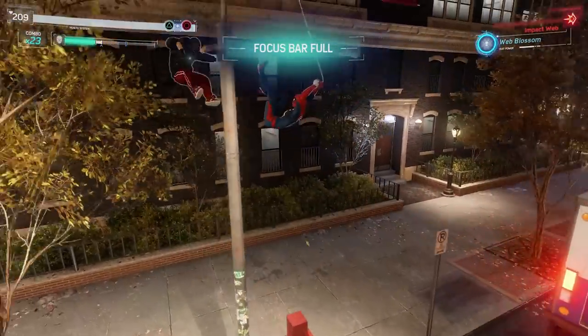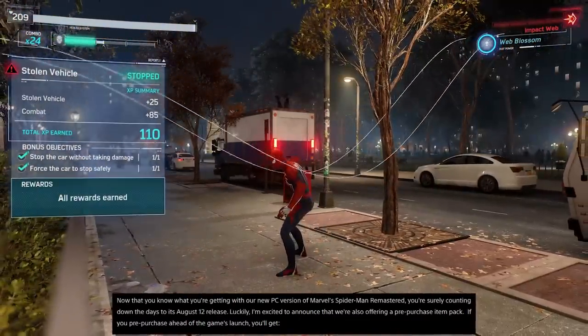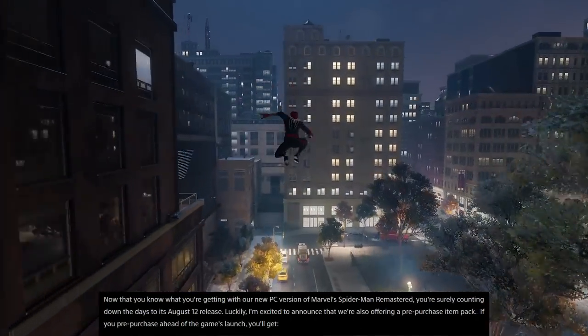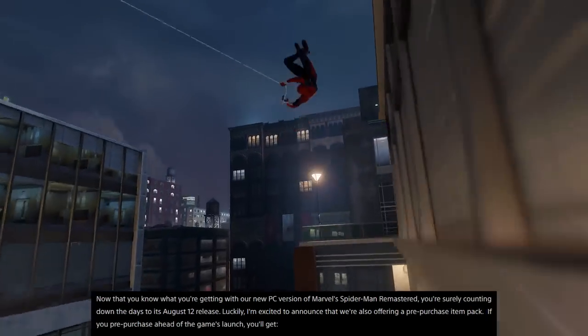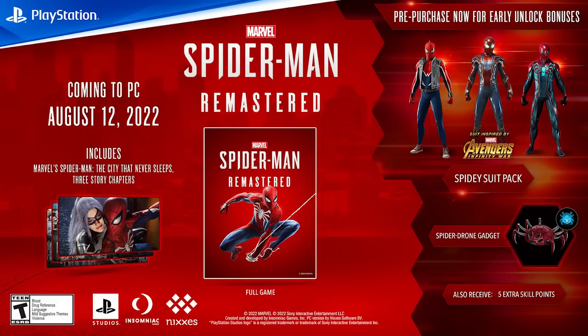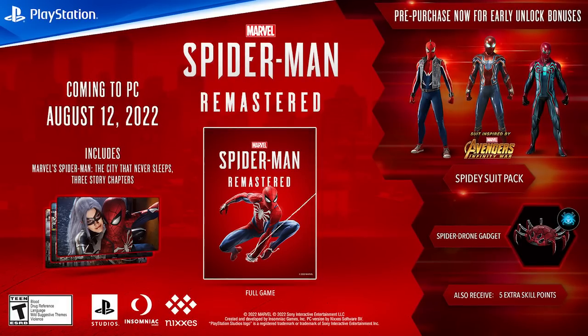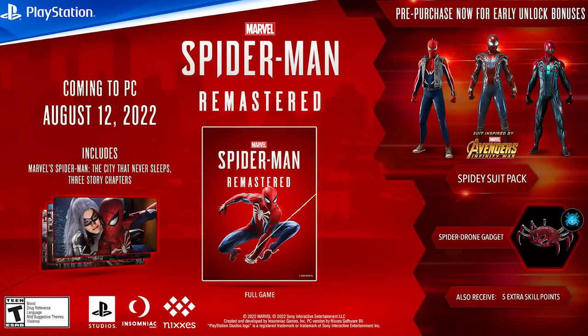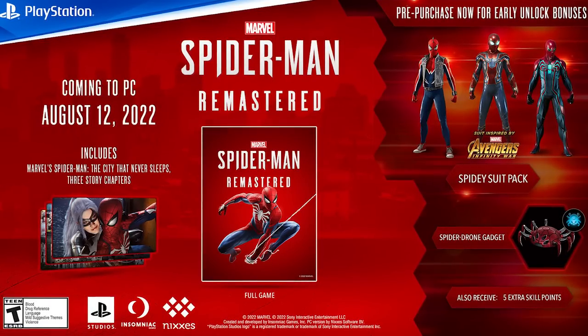Spider-Man PC is available for pre-order on both Steam and the Epic Games Store. The blog post announces a pre-purchase item pack: early unlock of the Iron Spider suit from Avengers: Infinity War, the Spider-Punk suit, and the Insomniac-designed Velocity suit. You'll also get an early unlock of the Spider Drone combat gadget and five extra skill points to spend on upgrades. This is essentially the same pre-order bonus that was available for Spider-Man PS4 back in 2018, now available for PC owners.